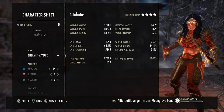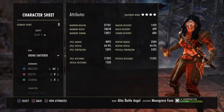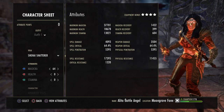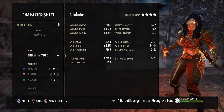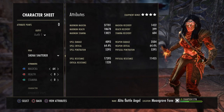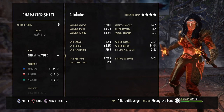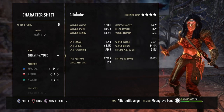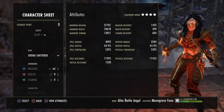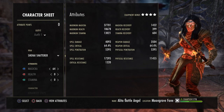Welcome to the channel. In this video we're going over the magicka templar build for the ascending tide patch. Max magicka is 37.7k, maximum health is 18.6k, magic recovery is 1.4k, spell damage unbuffed is 4k, and spell critical is 64.4 percent with spell pen at 5.3.